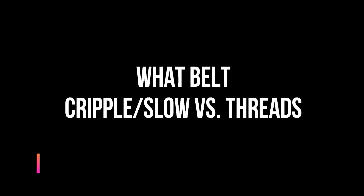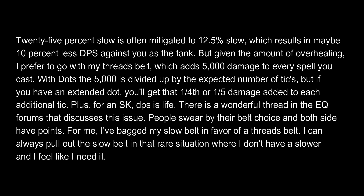I was slowly won over to the argument for the Threads belt — Boon of Potential — which gives 5,000 additional damage to every spell you cast including DoTs. Though it's not 5,000 to each tick; that 5,000 is divided by the number of unextended ticks a DoT may have. I was won over by the additional life tapping and additional DPS, and have bagged my slow belt in favor of the Threads belt. There's probably no 100% correct answer — research it yourself — but I'm not unhappy with my decision.